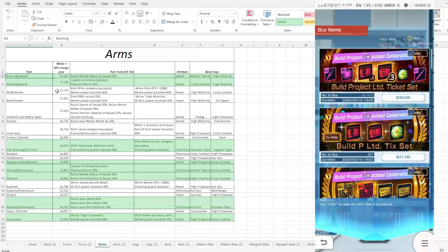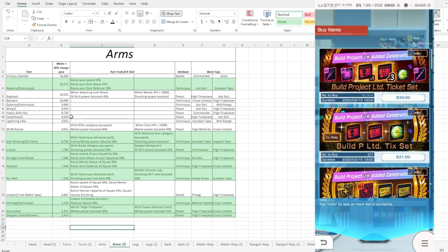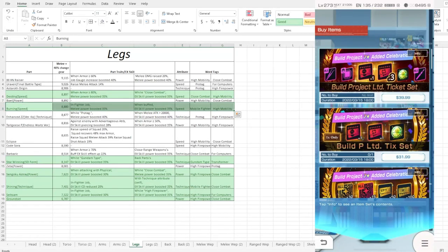Moving on to arm melee - these are definitely not going to be your best candidates because there's no portrait for melee specifically. You're probably going to be looking at maybe the double XM Riser, which is definitely good. All the other ones are just kind of support roles - they're not really holding up anymore. Moving on to arm for shot - Reborns is holding up pretty well, doing real good out there.